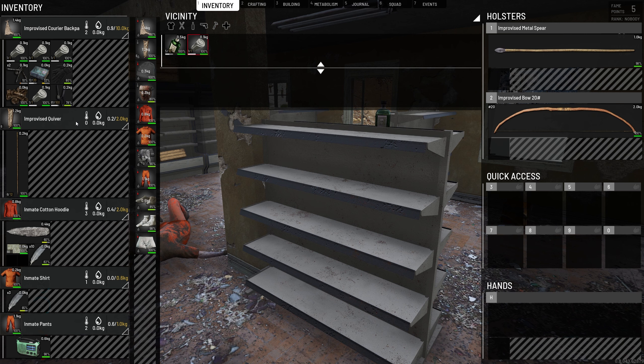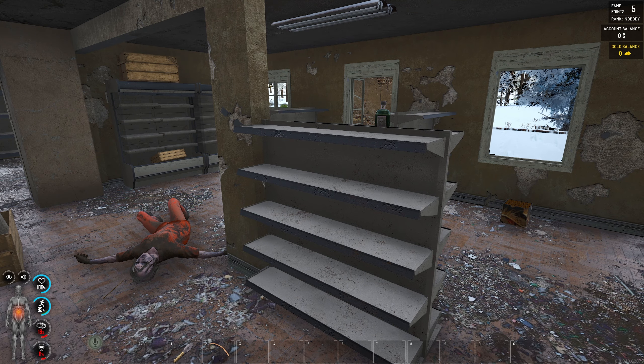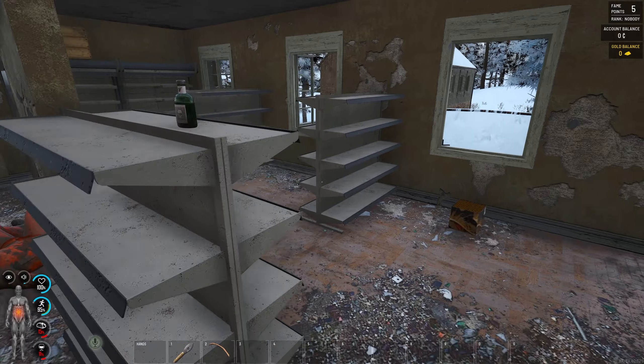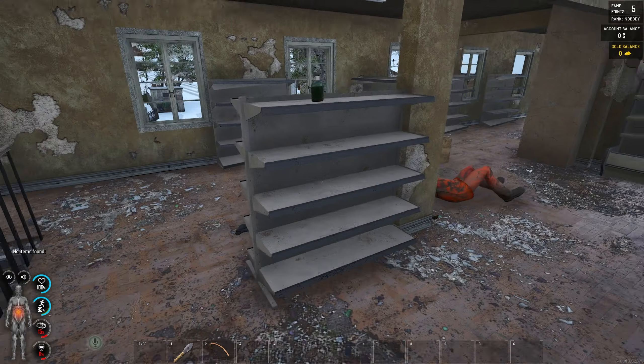You can also use the alcohol to clean wounds if you ever get an infection. I'm going to drop that. We've got five rags, and I'd like you to have at least five rags in case you get shot by a MIG or something like that. Let's keep looting.